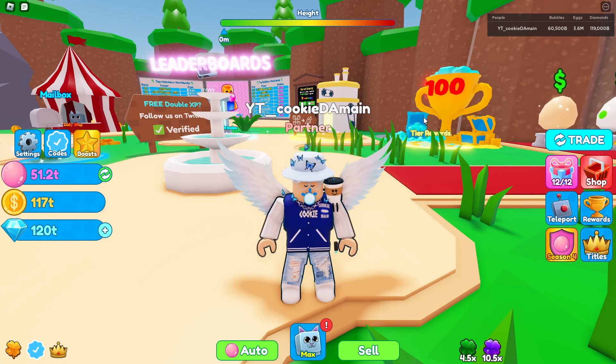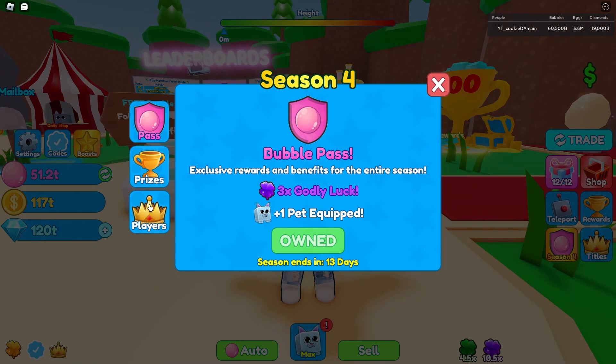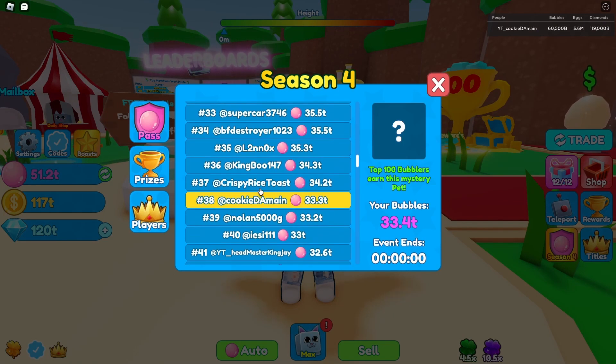Alright guys, we're finally back on Bubble-thon and it has finally finished, so it's time to go out and check out the pet. Sadly, because I did go on a trip, the wi-fi in the hotel was pretty horrible and it was kind of hard finding people to grind for me while I was gone, so my rank did drop a little — but not a lot, because we're still top 50, which means we still have some type of value.